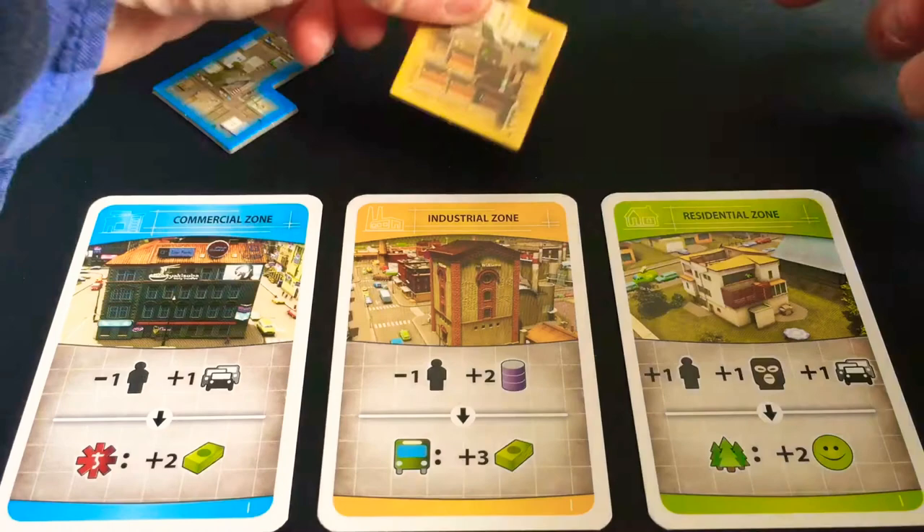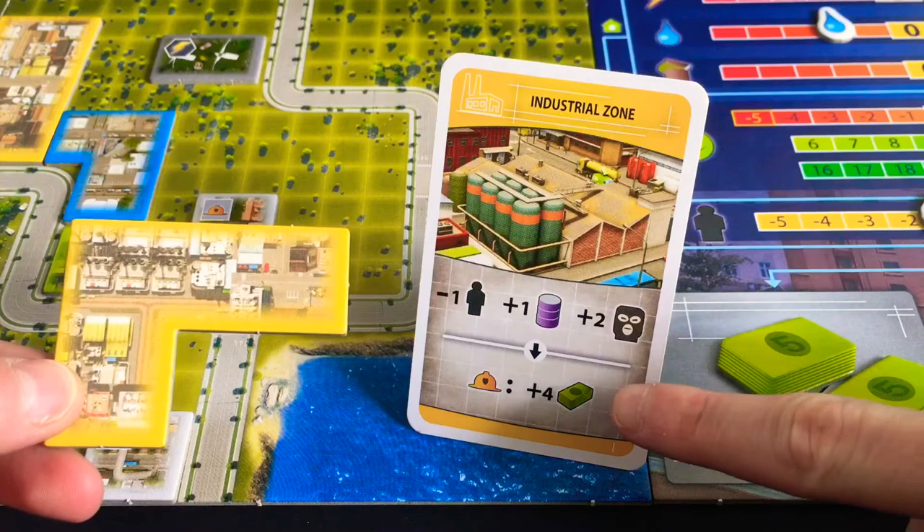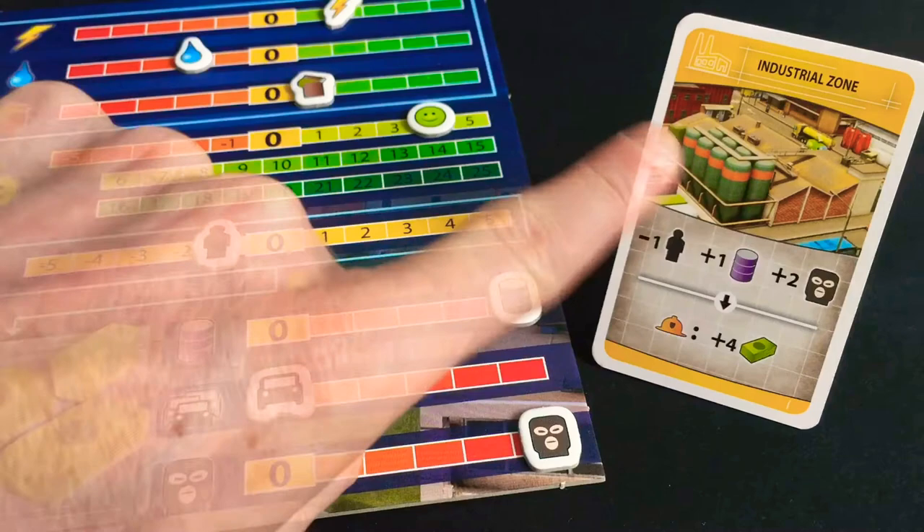But if you can locate a zone in the city so it meets the requirements stated on the card, you earn its reward. In this case, build it next to a fire station and earn four cash. But if markers sit at their maximum, you can't play cards with that cost until you decrease them. If you can't afford to play a card on your turn, you will lose.